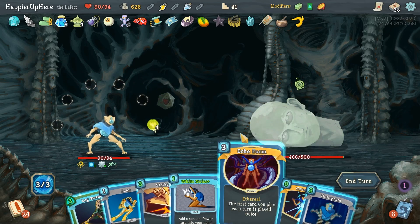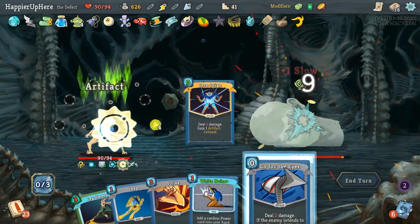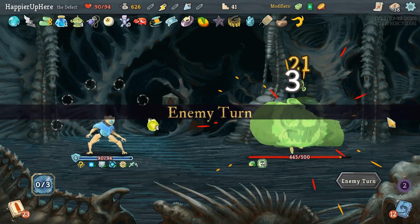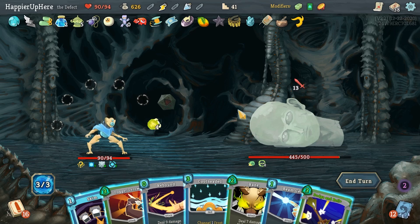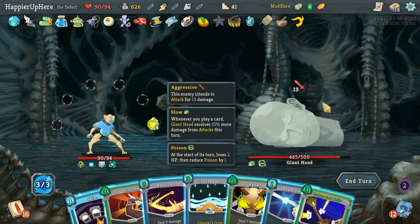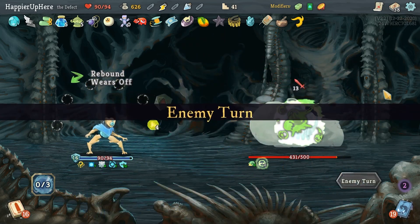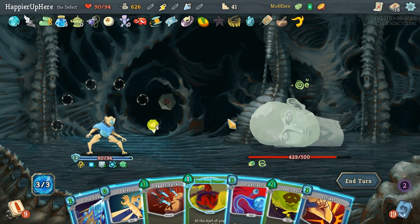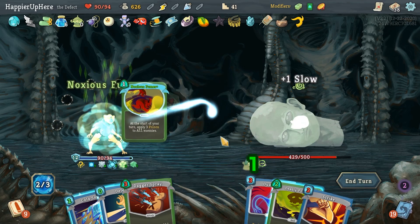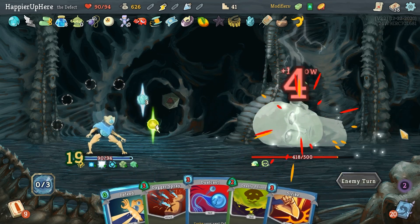Not getting attacked — Echo Form is expensive but I have to play it. Let's do Core Surge and Go for the Ice. 13 incoming — I can do Dodge and Roll, that'll be enough. I'm dealing damage very slowly and of course not getting attacked on the turn I'm Intangible. Double-play Noxious Fumes — six poison at the start of each turn seems like a big deal. Then Cold Snap. This one will be rough.